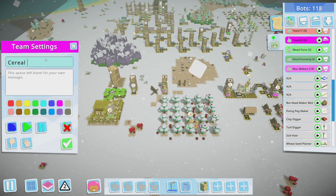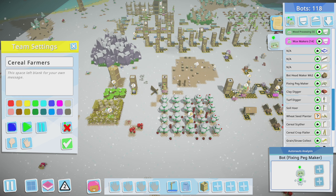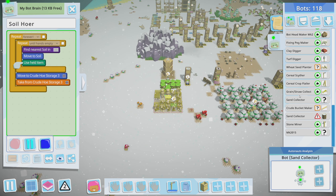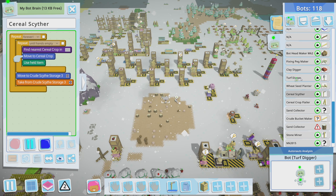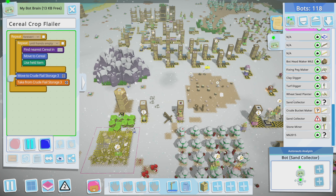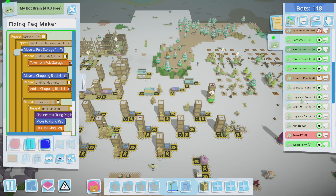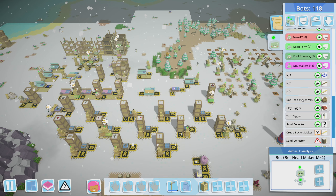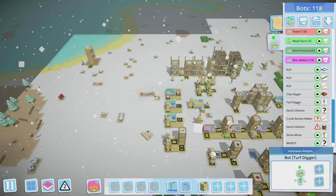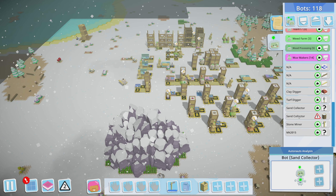But eventually it's probably something we want to do. Let's make our wheat team — cereal farmers. All right, is there an easy way to add bots to this? Soil hoer: cereal, and the grain and straw collector, and then the cereal scyther, and then there should be a planter. Flailer — where's the planter? Wheat seed planter, there you are. All right, that should be good. Fixing peg maker, you need to go into equipment builders, and then bot head maker. Bot assembly — yep, that works.